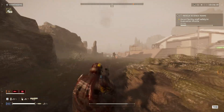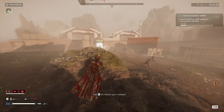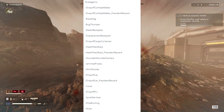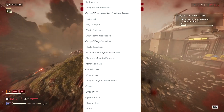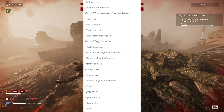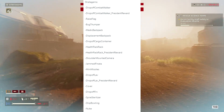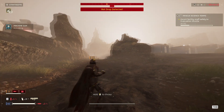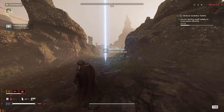The Redditor also found a lot of files under stratagems. Here are some of them: Drop-Off Combat Walker, Drop-Off Combat Walker President Reward, Raise Flag, Bug Thumper, Medic Backpack, Displacement Backpack, Drop-Off Cargo Container, Health Pack Rack, Health Pack Rack President Reward, Shoulder Mounted Camera, Jammed Piñata, Mini-missiles, Drop-Off Lav, Drop-Off Lav President Reward, Cover, Drop-Off FRV, Spire Sterilizer, Ship Bowling, and Nuke. Apart from the mechs and the suspected Illuminate faction addition, there's nothing to suggest that any of the above will actually see the light of day in Helldivers 2.